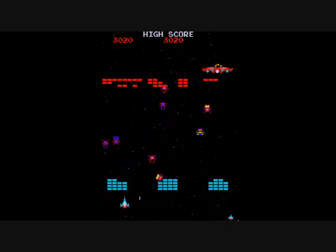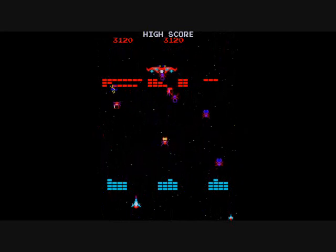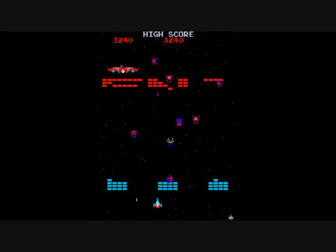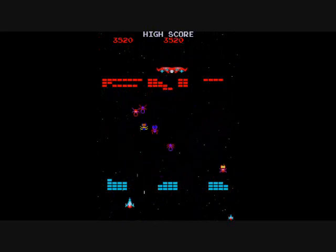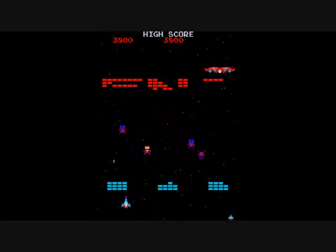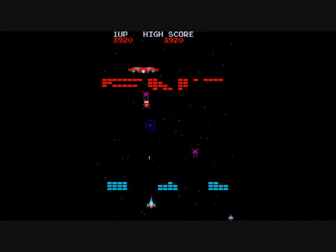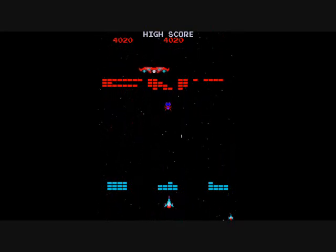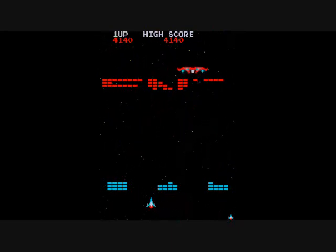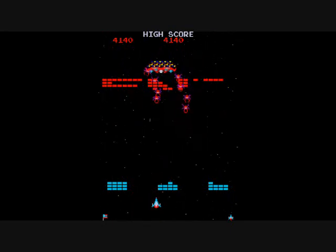Eventually, that ship at the top will shoot at you, just one shot at a time. Notice that your shots are pretty fast compared to the aliens — they're very slow shooters. But the spaceship, when it does fire, its shots will be faster than theirs. But you can totally predict when it's going to shoot; it shoots in a pattern, like one shot every second or so.